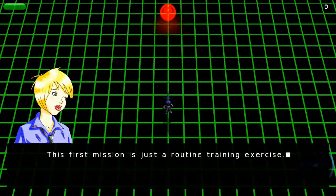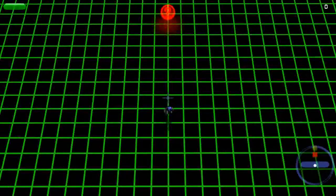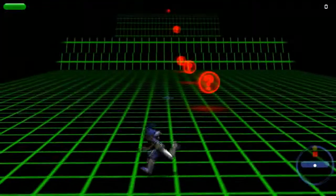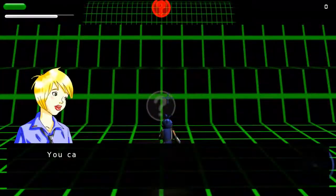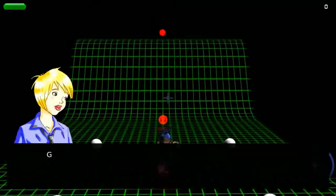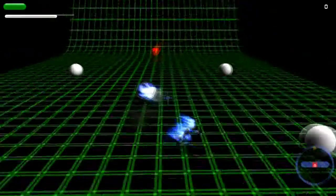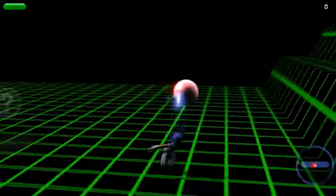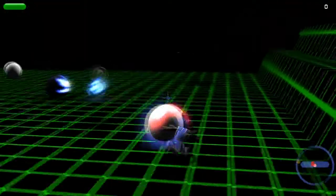The tutorial begins: 'Hello, my name is Ana, I'm your mission director. This first mission is just a routine training exercise.' So this is teaching you how to play. You can move around, you can dash, you can double jump. You get different weapons by running into those spheres on the walls. Then you can shoot with the right trigger and aim with the right stick. Pretty standard stuff.